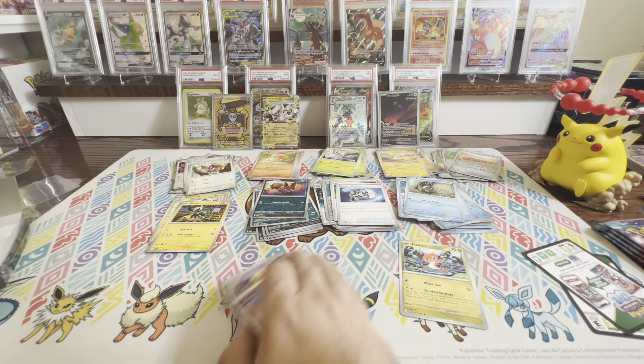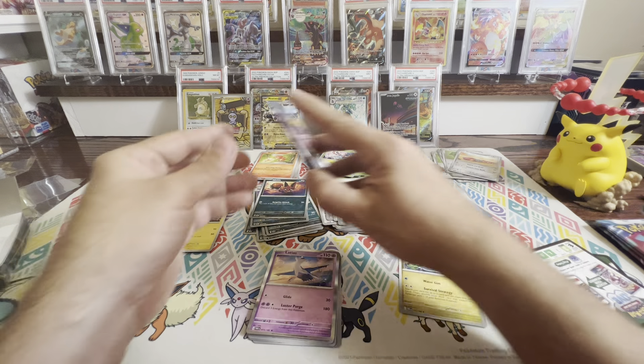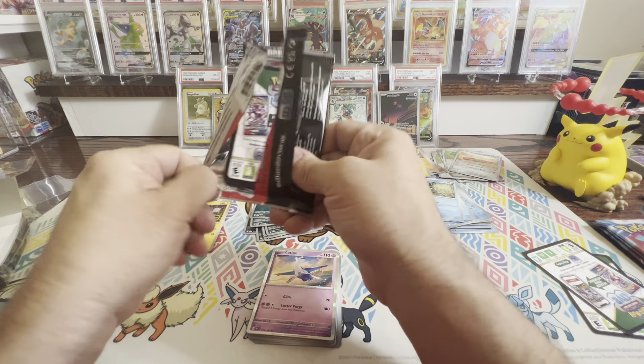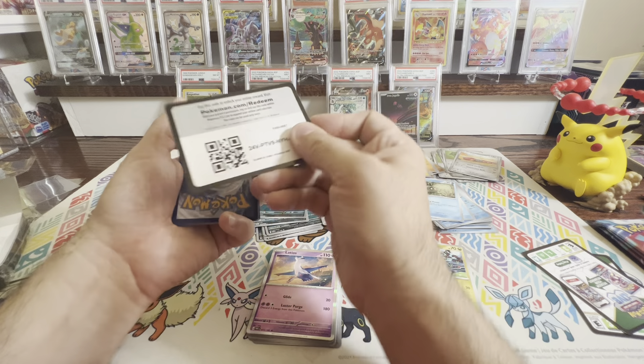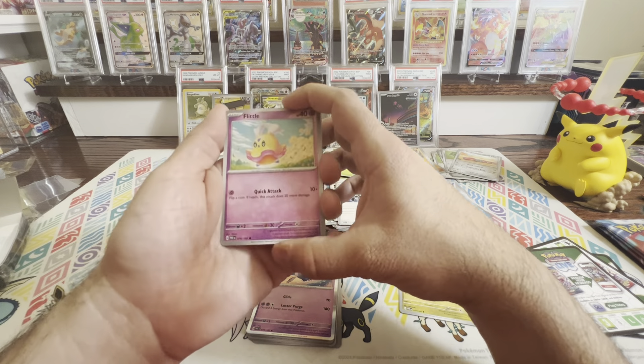That is the last of that Elite Trainer Box. So let's go ahead and open up all six booster packs — the singles that I picked up. Then we'll get into that last Elite Trainer Box and see if we can get some more luck. If not, well, at least we got the Mewtwo. That's all that really matters.